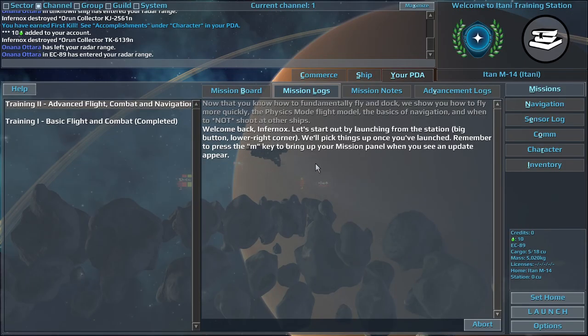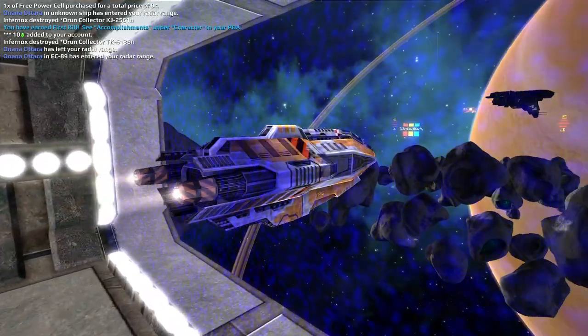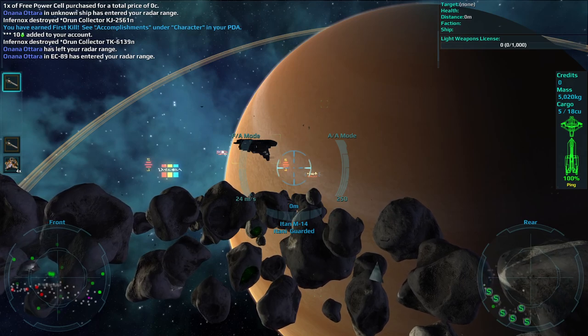Welcome back, Infernox. Let's start out by launching from the station — big button, lower right corner. We'll pick things up once you've launched. Remember to press the M key to bring up your mission panel when you see an update appear.